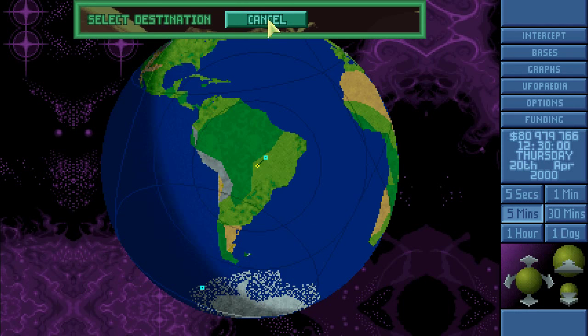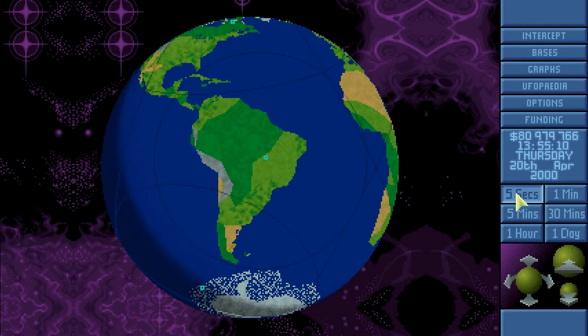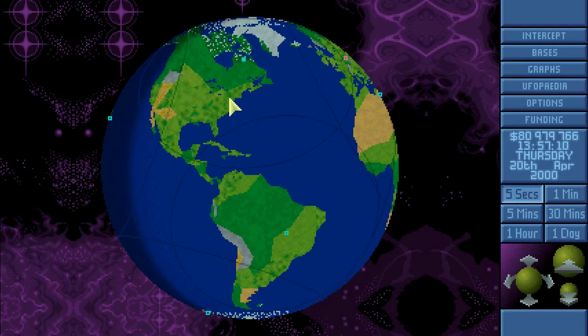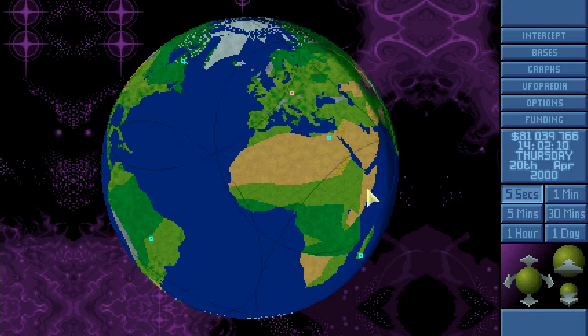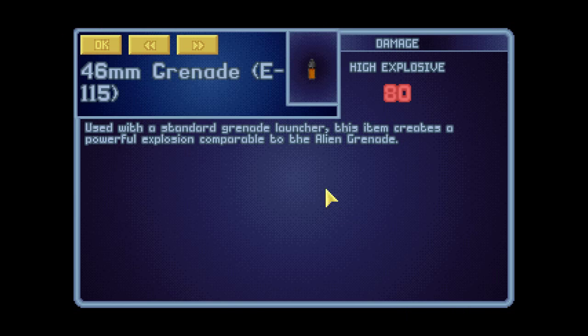We also have new grenades for the grenade launcher which we haven't used for a long time. It has the same explosive power as the Illyrium grenades for the stun launcher, so I guess they are sort of alternative weapons used with a standard grenade launcher. This item creates a powerful explosion comparable to the alien grenade - well, comparable but not exactly the same, it's a little bit less potent.